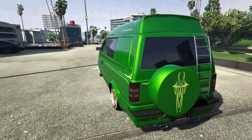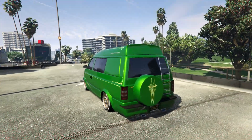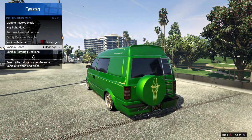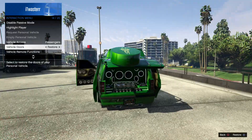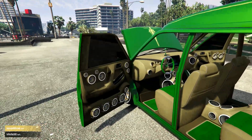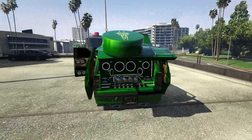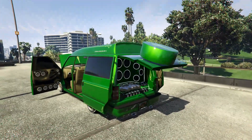I want to show you guys the speaker system because it is insane. What you do is go to your interaction menu, select all doors or choose which ones you want, then hit X or A to open them. Look at that — it even does the animation with your car keys. We've got speakers on the doors, speakers between the rear seats, between the front seats, all on the dashboard, and then the massive sound system in the back. That's also where the hydraulics are.